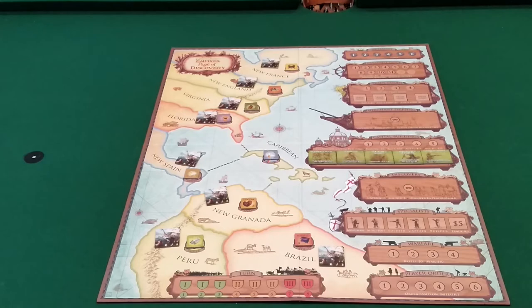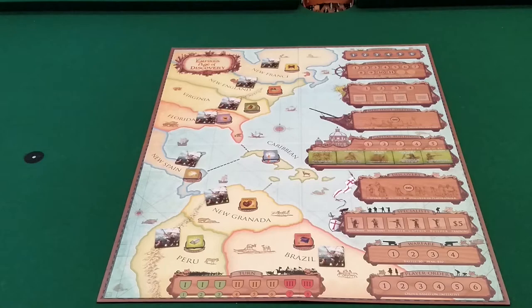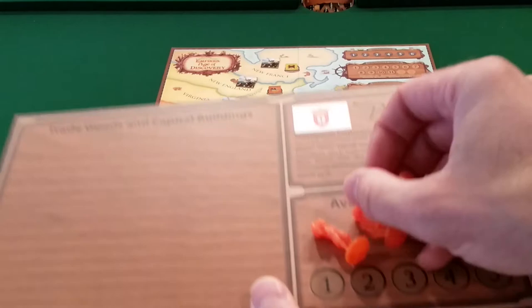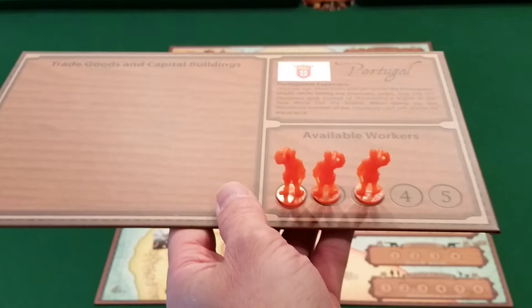One of the nice improvements in the new version is the inclusion of player boards. Each player board has a spot for five workers. At the beginning of each turn, each player grabs five of their basic colonist workers and places them in the available workers area on their board. Players then take turns placing these workers out onto the board one at a time.